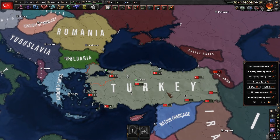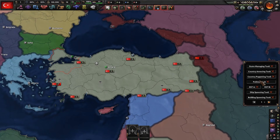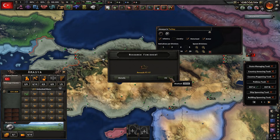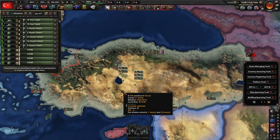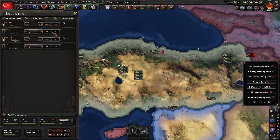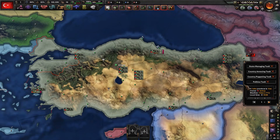Now we're in Turkey and I'm going to demonstrate the division spawning tool. Select the infantry, mechanized, or armor type you want, set the combat width — it only goes up to 20 — then choose how many divisions to spawn. You get free veteran divisions, but keep in mind this does not add equipment, so you'll be in a deficit.